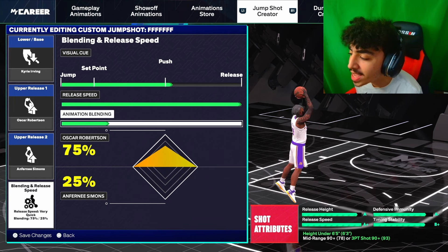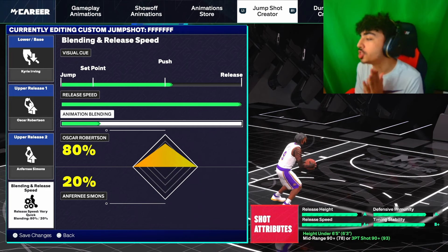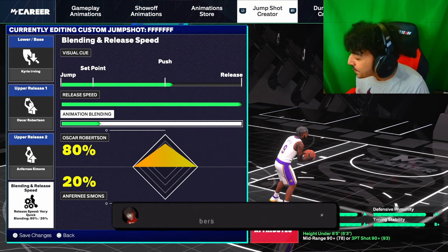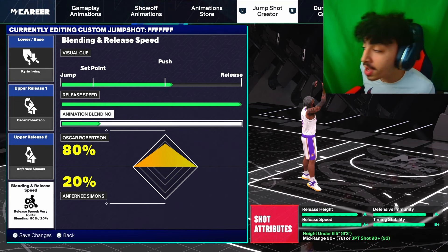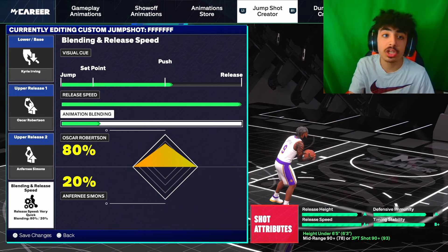And now we are on to animation blending: go 80-20 Oscar Robertson. This is your final jump shot right here — look at the final grades in the bottom right: A, A+, A-, and B+. This is a really good jump shot. If you guys are struggling with shooting and you're 6'5 or under, use this jump shot. That would be it for this jump shot — the next one is going to be for 6'5 through 6'9.